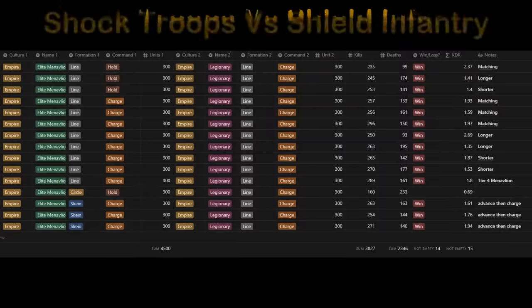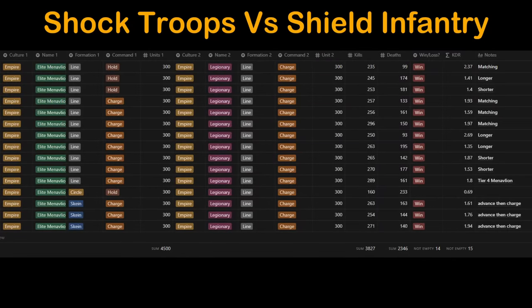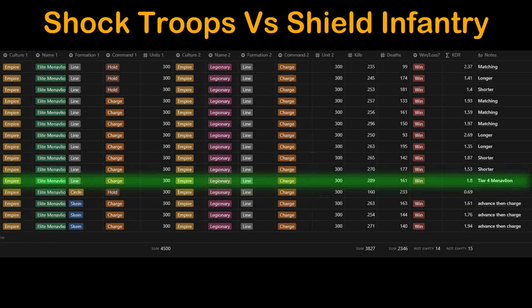It's almost irrelevant which formation and command we use when it comes to shock troops. The one caveat: shield wall or any shield wall-like formation should be avoided, like circle and square. I even tested the Tier 4 Manavliaton, and they earned a 1.8 KDR against the Legionary. I'll be going heavily into culture versus culture testing after this guide, and shock troops will now make up the majority of my army composition with just enough shields to block projectiles.